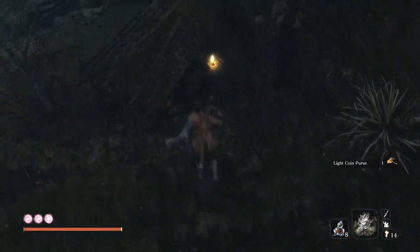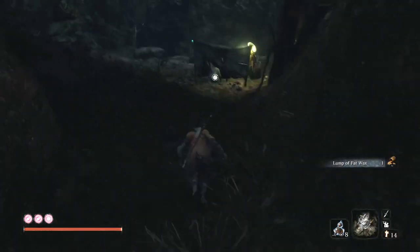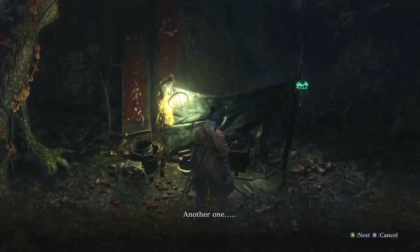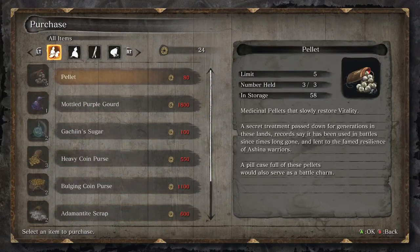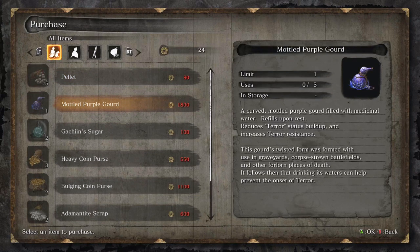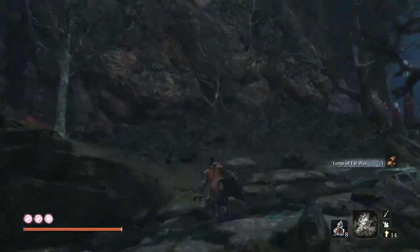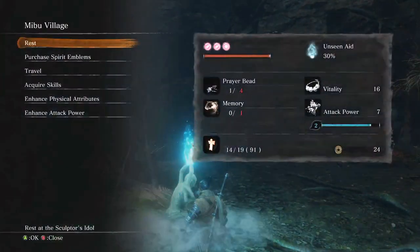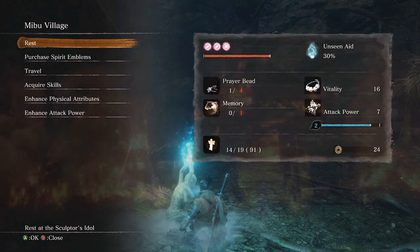Another coin purse then there's a Lump of Fatty Wax. Money is good. At the end of the game you get infinite Divine Confetti from a merchant - that's like the only genuinely good item. This merchant sells the Mottled Purple Gourd, so if you have spare cash pick it up now even though we do get it later. He's also selling some Gachiin Sugar - useful. You can bank spare coins with this guy. He sells a couple of Treasure Carp Scales too. He also sells Dragon's Sake, which you give to NPCs to expand their dialogue - that's pretty much all the drinks are for.